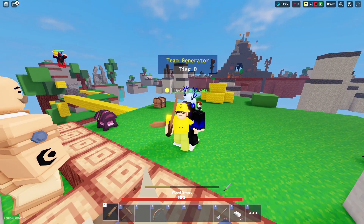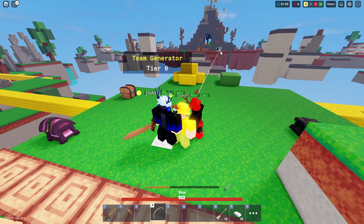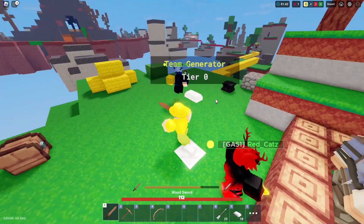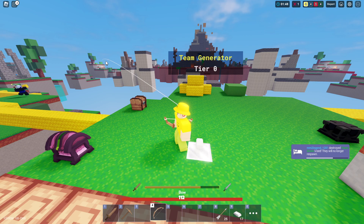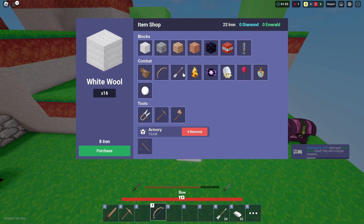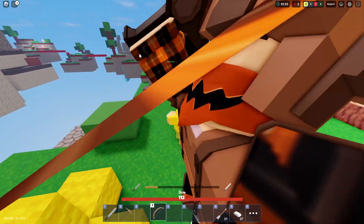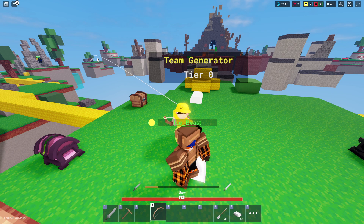You also want your teammates to have different skill sets. You're not going to want everybody to be using a bow in the back, unless that works for your strategy. Basically you usually want somebody protecting the bed — that could be like a drone kit or a farmer, somebody that's getting those resources passively. And of course there can also be somebody like me, using my bow to kill everybody, but still able to go and play defense.